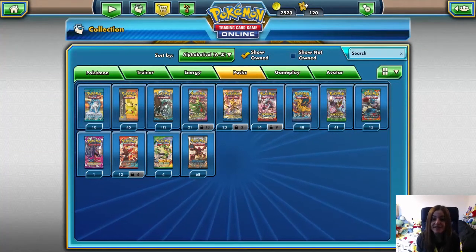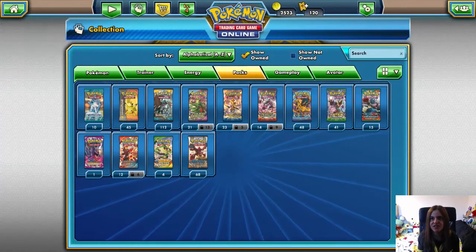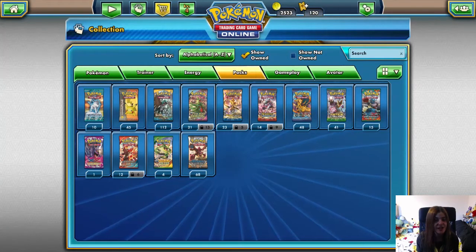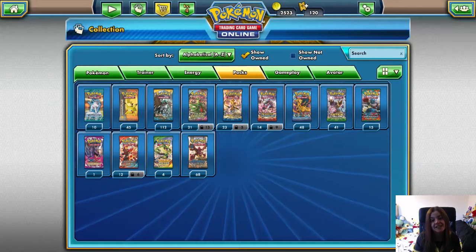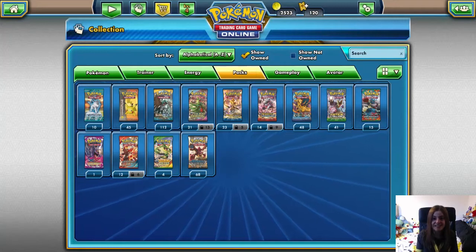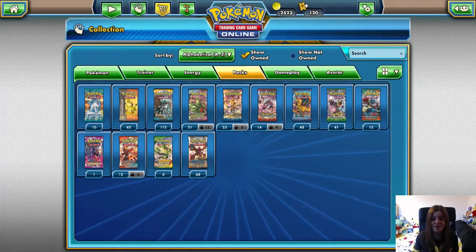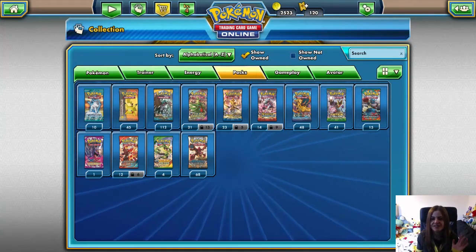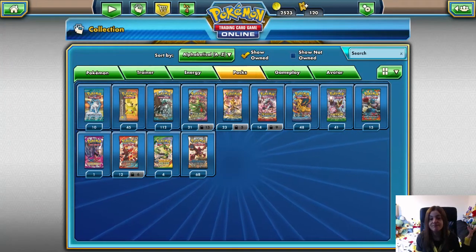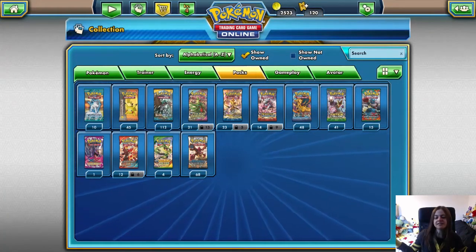Hey everyone, welcome to another Pokemon Trading Card Game Online pack opening. In the last video we got four EX cards, which is crazy luck for one video — definitely over average what we usually get. We're going to open another 30 packets, saving those Sun and Moon packs for the next video. This is episode 29, and for the big episode 30 we will do a hundred Sun and Moon booster packs. I post these weekly, so look forward to next week's video.